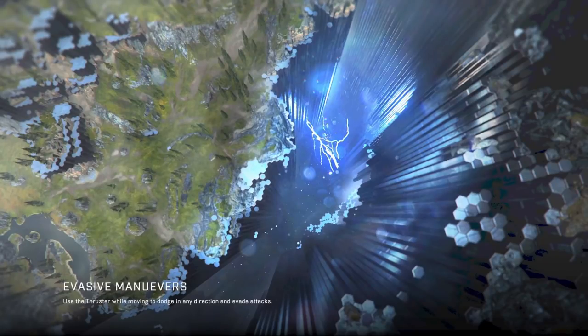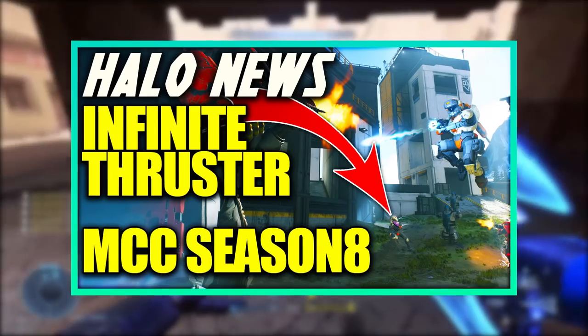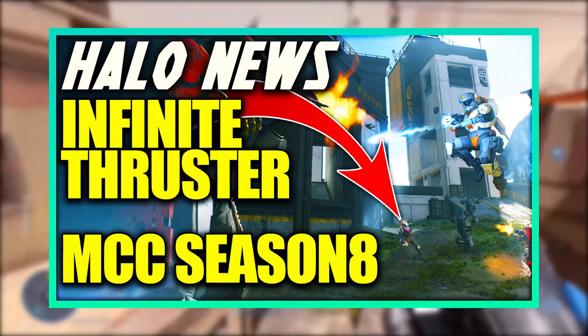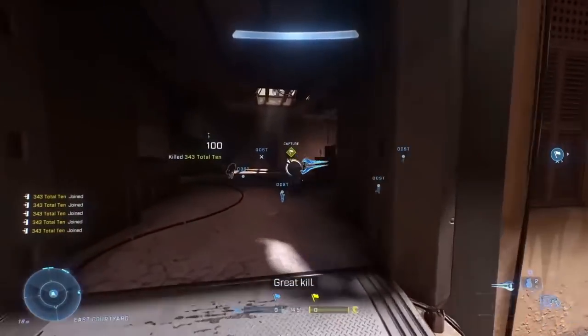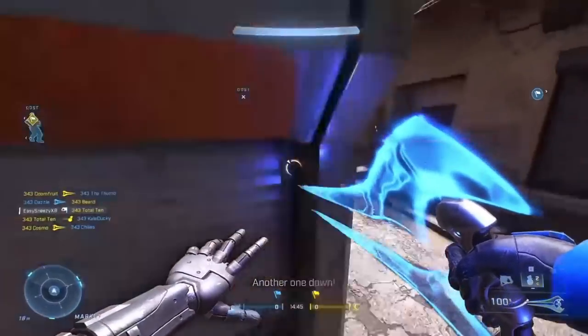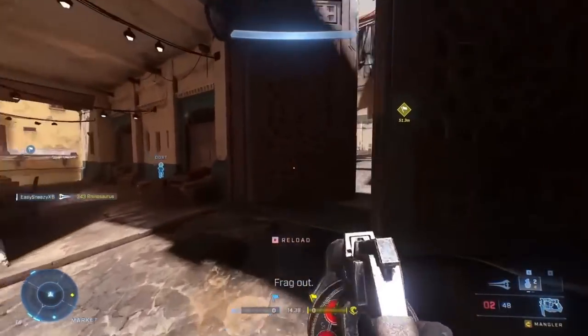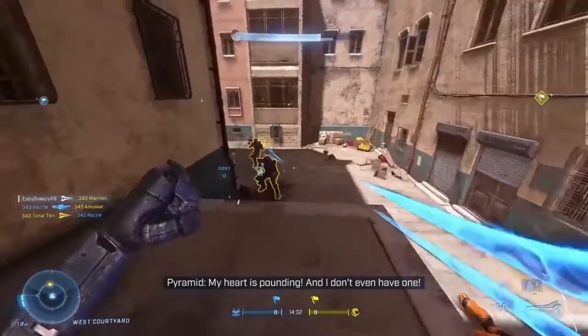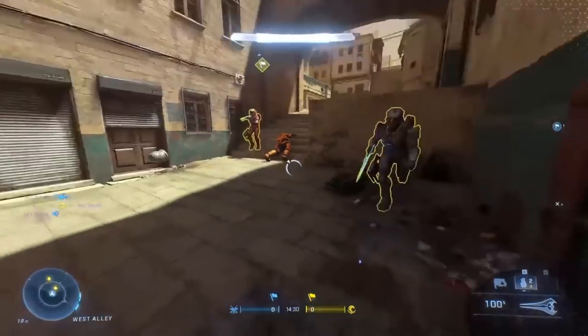A lot of people are finding out as news that thrusters look to be back in Halo Infinite, with an on-screen tip saying 'use the thruster while moving to dodge any direction and evade attacks.' I did cover the thruster previously on the channel — we saw it as a key bind option and saw an actual image of it. Though it looks like the thruster is not in this build or flight at all, once we get a chance to play around with it I'll let you guys know.